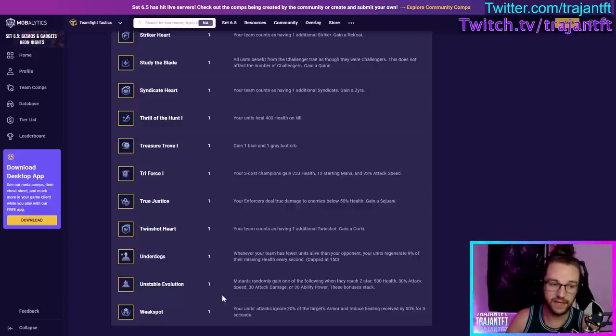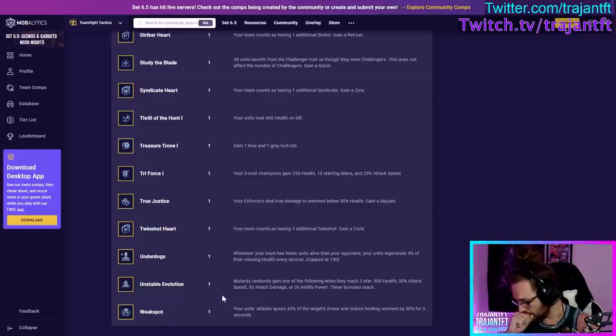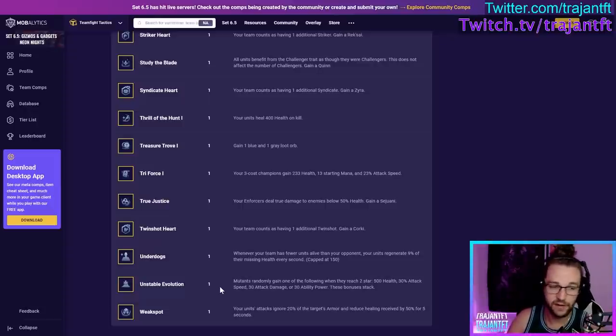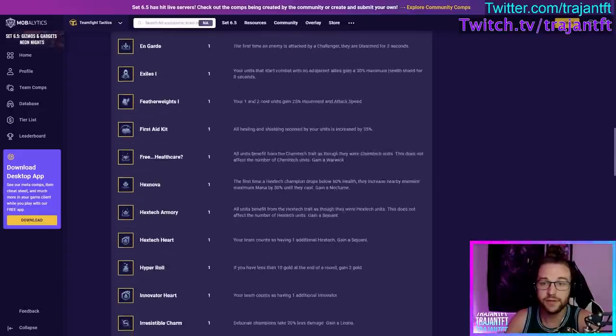Unstable Evolution — very strong if you're going to play Mutants, especially if you're going to reroll them, because every time they two-star they gain a benefit and at three-star it combines them. Very strong for rerolling Mutants, and strong if you're playing Mutants in general. Weak Spot — your units' attacks ignore 20% of their target's armor and reduce healing by 50% for 5 seconds. Very good if you're playing AD comps — especially if you haven't built a Last Whisper or healing reduction yet. If you don't know what to take and you're playing AD, this is a great choice.